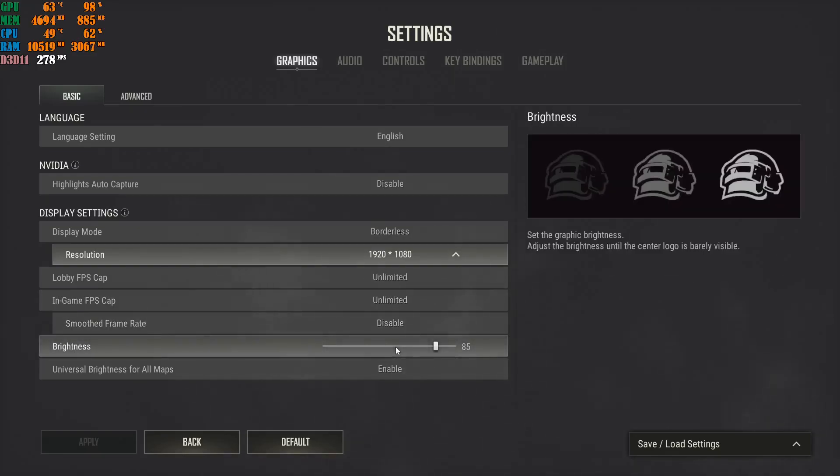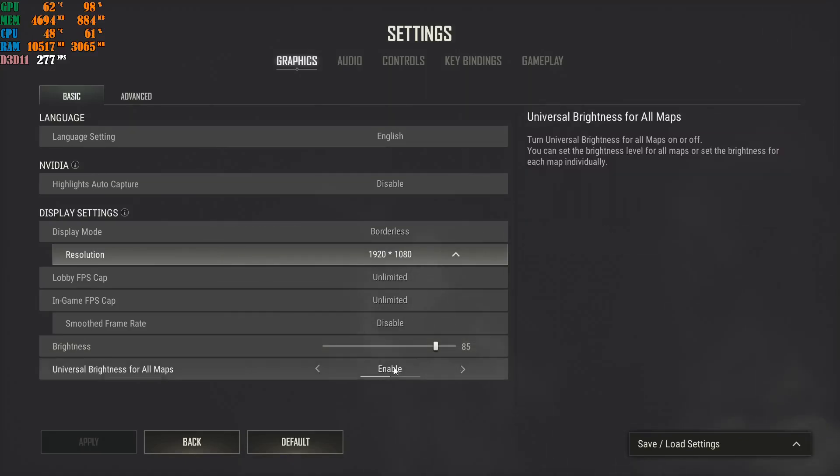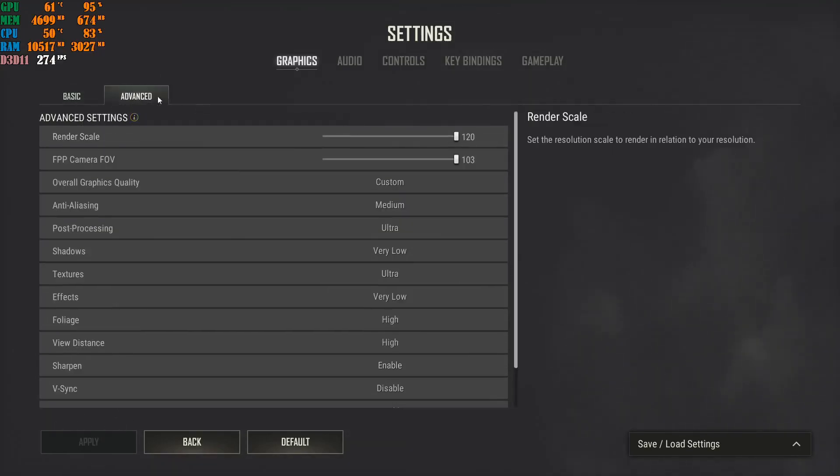Brightness is your own personal preference — I have mine at 85 because there are a lot of dark corners in this game and I can't see enemies if brightness is at default. I highly recommend enabling Universal Brightness for All Maps, then click Apply to save the basic settings.